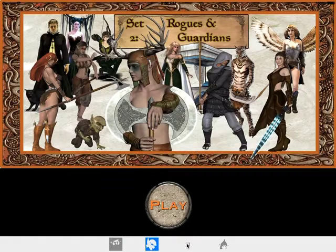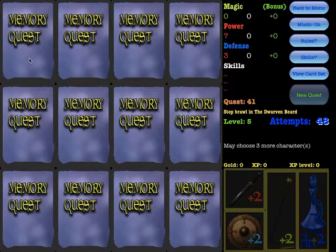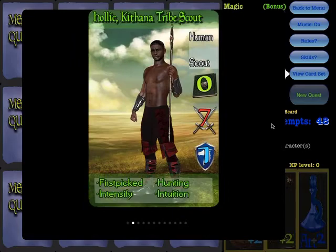Right now there are four card sets to choose from — there will be many more, at least 20. Let's just start a game. The game is about selecting the right character cards to get the right amount of magic power and defense, and also the right skills.